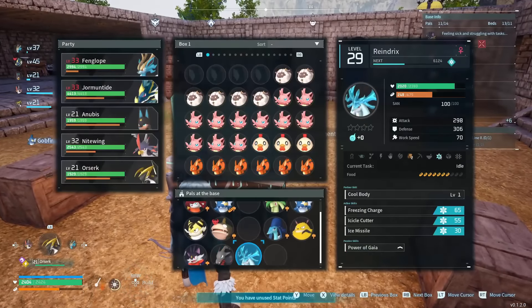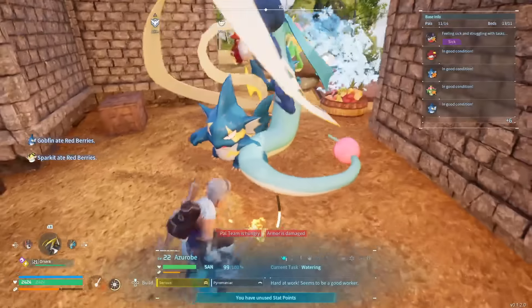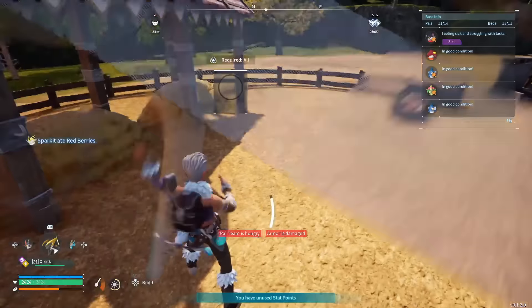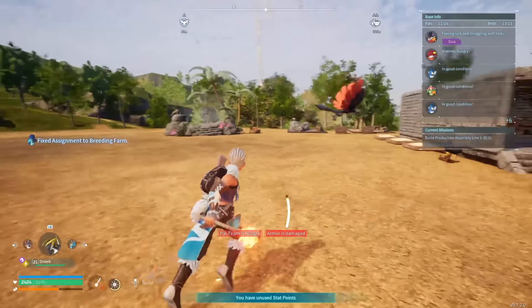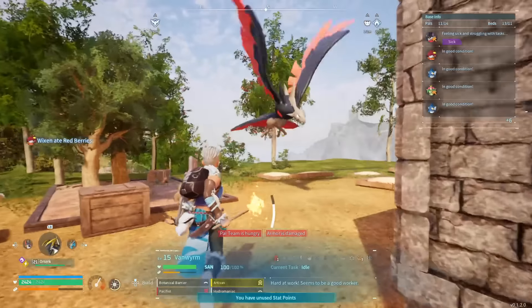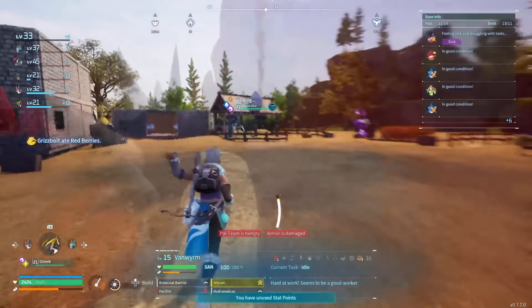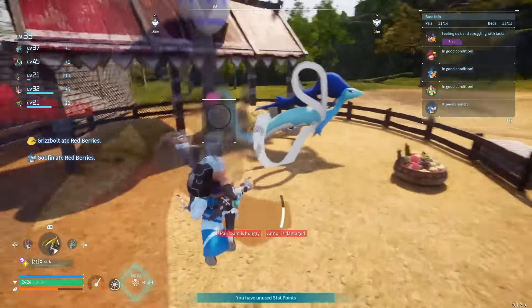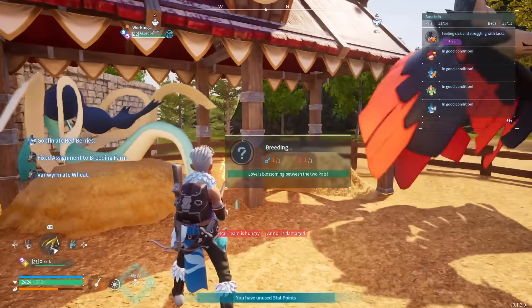Once you want to start breeding, make sure the pals are in your base, grab one of them and throw them into the breeding pen. Start with Azrobe — throw her in, and you'll see it say 'starting to work.' Once that shows, go ahead and throw in the male counterpart. Quick tip: the passive skills on both parents will most likely get imprinted on the baby or egg. So having bad passive skills will usually pass bad skills to the egg — try to have good passive skills when breeding.